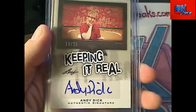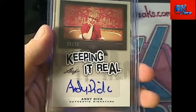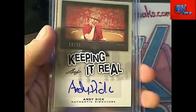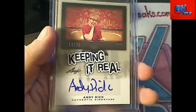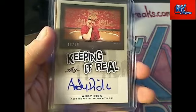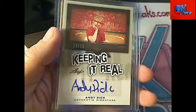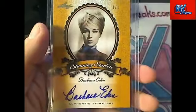Next up, Andy Dick — check that out, numbered to 25! Andy Dick right here, that's the letter D and that's Carlos coming out to you. Carlos, you just scored five points in fantasy breaks with the Andy Dick auto. I'm sure you'll probably be able to use that at your shows — pretty cool.